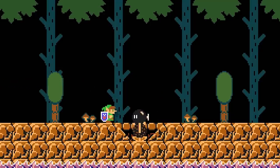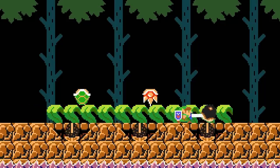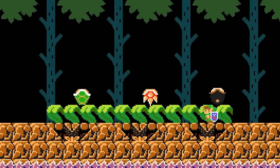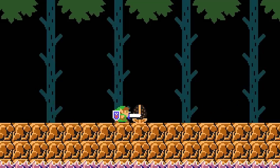Enemies that aren't outright defeated by a sword attack are Bob-ombs, which are ignited; spike balls, which knock Link away; and any enemy in a shell, which are knocked upwards and retreat back into their shell. Enemies that are not affected by a sword attack at all are the Angry Sun, Boo, Lava Bubble, Muncher, and Thwomp.